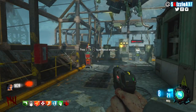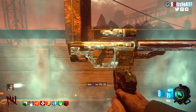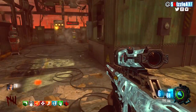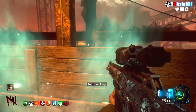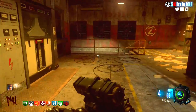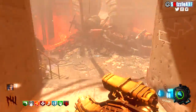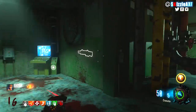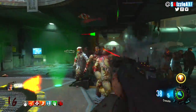Ascension is the easiest map ever, it's really good for training and it's a solid map to play with friends. Especially if you just got into Call of Duty Zombies, this is the perfect map to jump into. Get the Gersh Device, get the Thundergun, turn on power, take the landers and train in the starting room area. You can train anywhere you'd like — it is such an easy map.